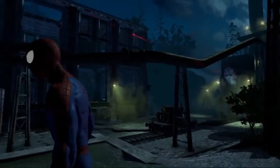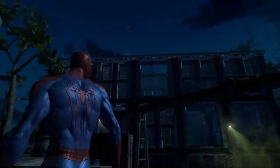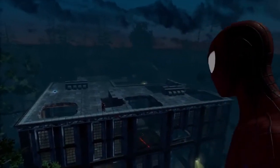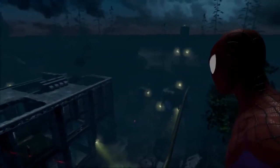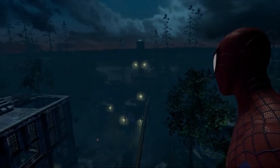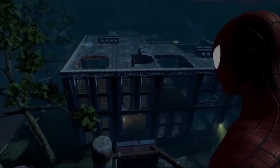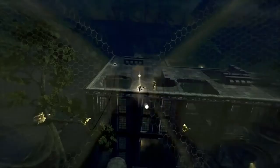One big difference in The Amazing Spider-Man 2 is the way we approach the mission design. Rather than go through linear levels like we did in the previous games, this time around we created open areas for you to explore. It's up to you to decide how the level will be approached. In this case, the objective is to infiltrate the building's basement and track down the boss hidden inside. But before going in, we should take down some of the snipers that are scanning the area.